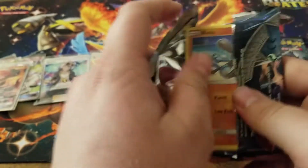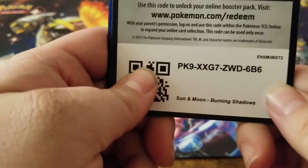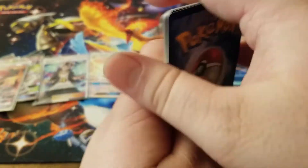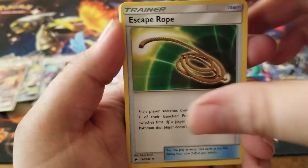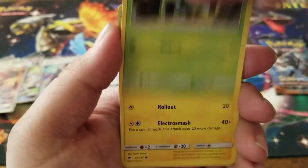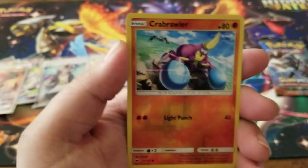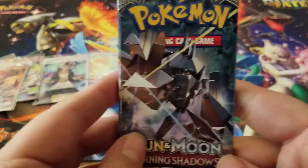Let's finish off with a bang! We have a fairy energy, Sophocles, Escape Rope, Rotom Dex, a Riolu, a Cutiefly, a Dusclops, Togedemaru, a Whimsipede, a Crabrawler reverse holo, and a Braviary as the rare.